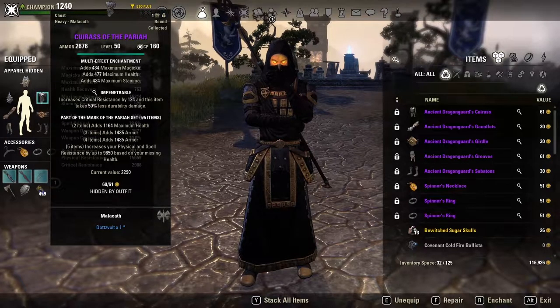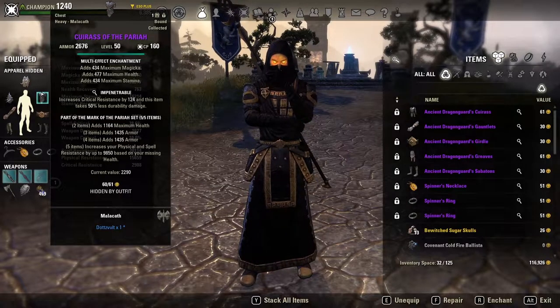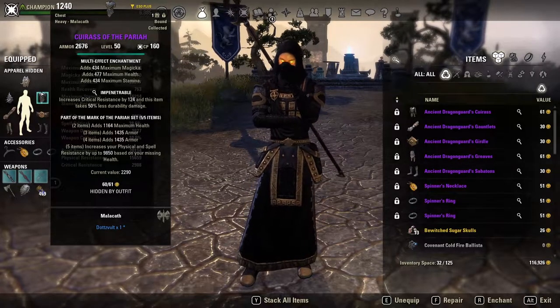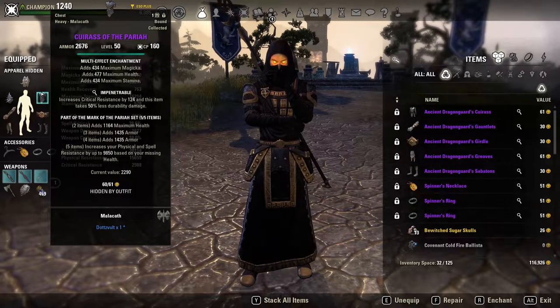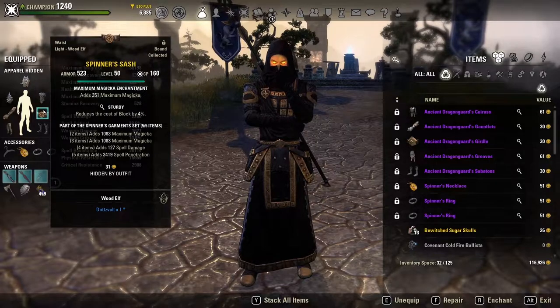For our other five-piece, the main defensive set: this is a light armor build and we are still wearing Pariah. Pariah gives a line of maximum health, two lines of armor, and increases your spell and physical resistance by 9850 based on missing health. I know this set got nerfed a couple of patches ago, but I've still found it really powerful for a light armor build and I still really enjoy it. Even after the nerf, I still think it's worth using and I've had great success with it.